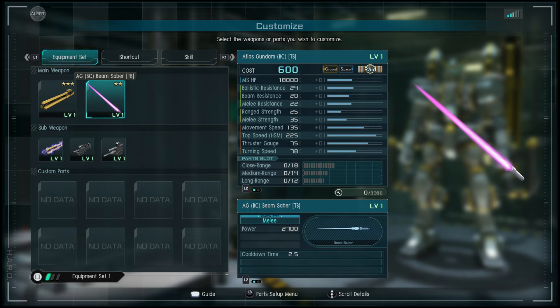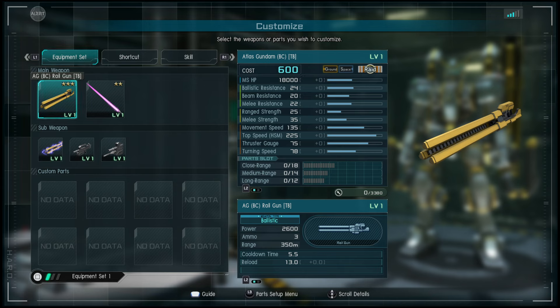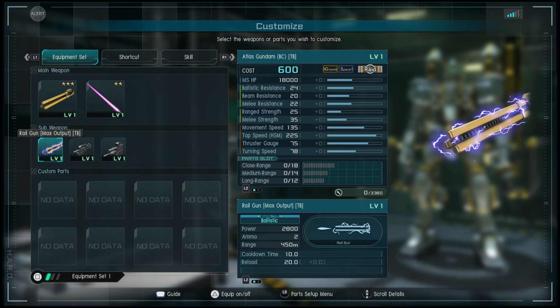Then we have the max output rifle. The railgun has a range of 450 as opposed to 350, a cooldown time of 10 seconds, a reload time of 20, and there are two ammo before you have to reload.